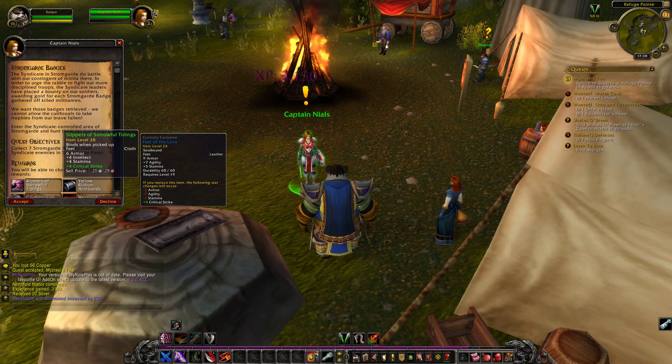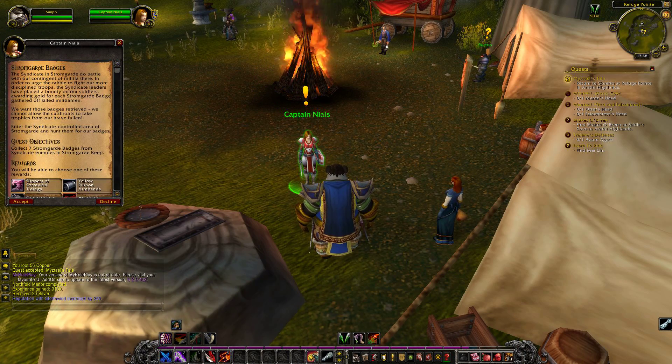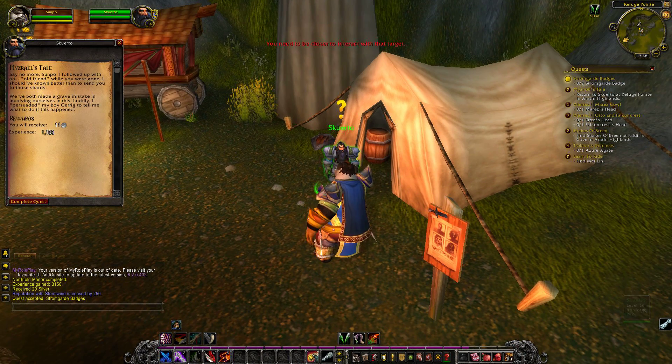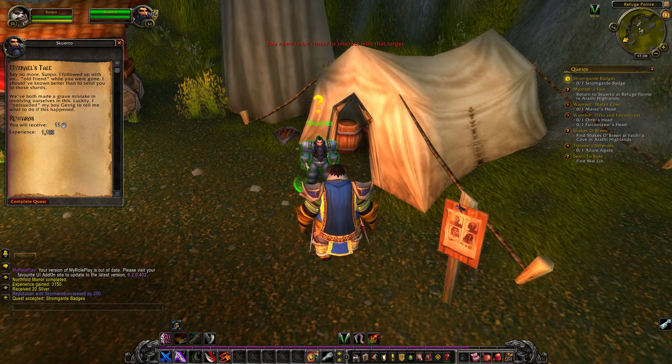We're going to get some gloves from this. 'The Syndicate and Stromgarde do battle with our contingent of militia there. In order to urge this rabble to fight our more disciplined troops, the Syndicate leaders have placed a bounty on our soldiers, awarding gold for each Stromgarde badge gathered off killed militiamen. We want those badges retrieved. We cannot allow the cutthroats to take the profits from our brave fallen. Enter the Syndicate-controlled area of Stromgarde and hunt down their badges.' Okay, be careful. You got my attention.